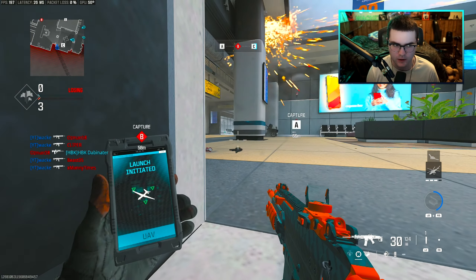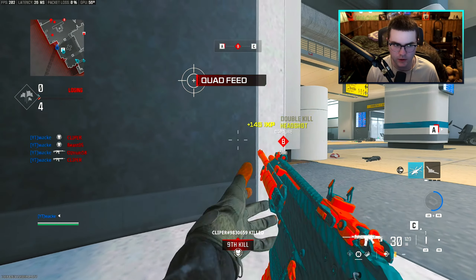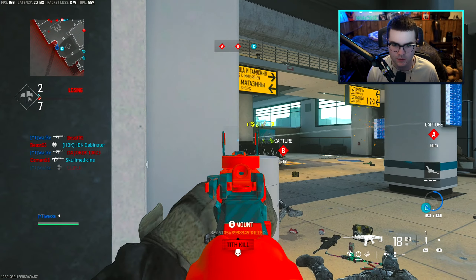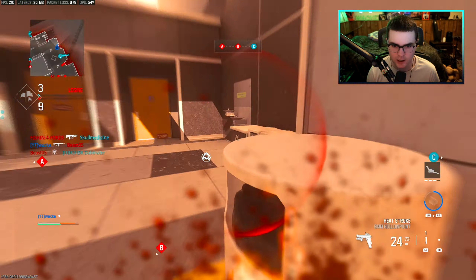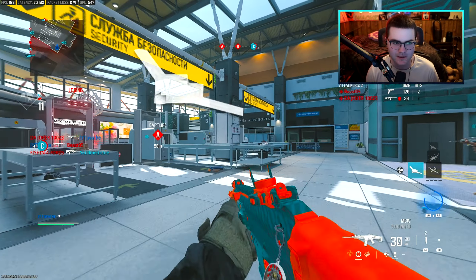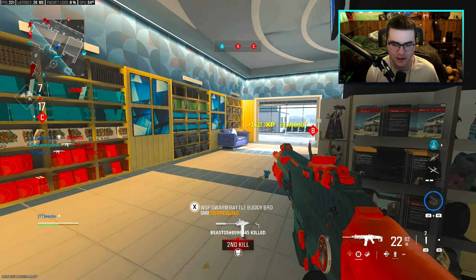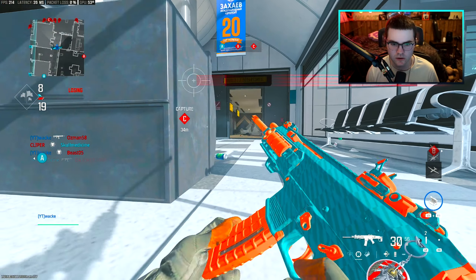These guys are still just running up here — hold on — they are all up here, I don't even know what's going on. Let me lock in real quick, I need to get out of this corner. They are still spawning here and they know I'm here too. I'm gonna try to run this way — oh no, I'm dead! They literally just kept running up the escalator, that was insane. Alright, back to reality — yeah, this is one of the class setups that about four or five different pros use.